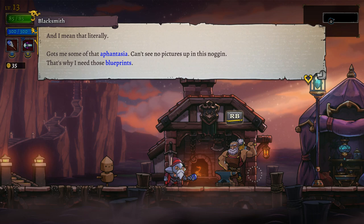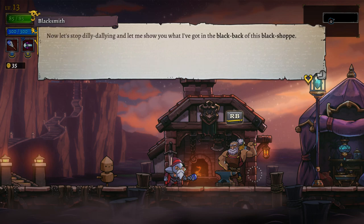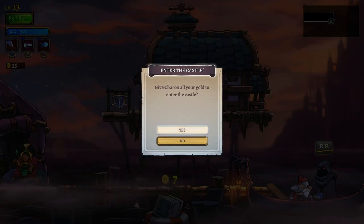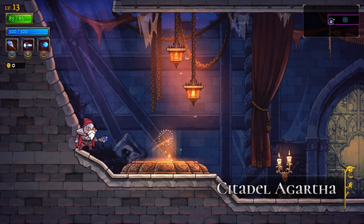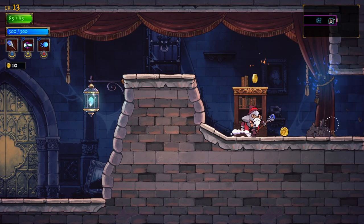The blacksmith's character has Aphantasia — 'can't see no pictures up in this noggin' — that's actually a condition where you don't see visually in your own mind. We can buy the leather weapon for 225 coins but can't afford it right now. There are seven coins in the offshore account — maybe it just goes to our total next round. Let's keep going forward.